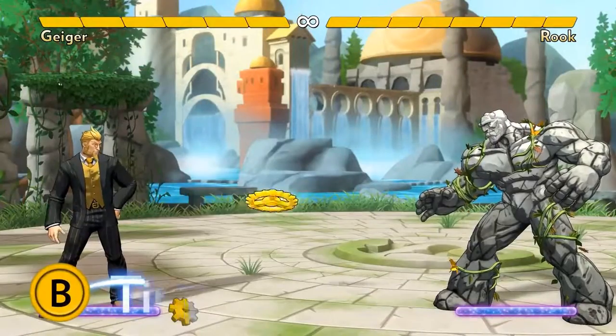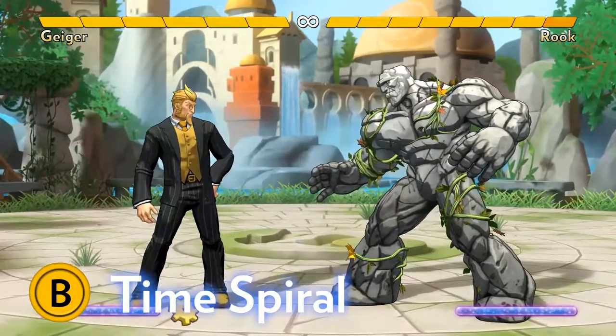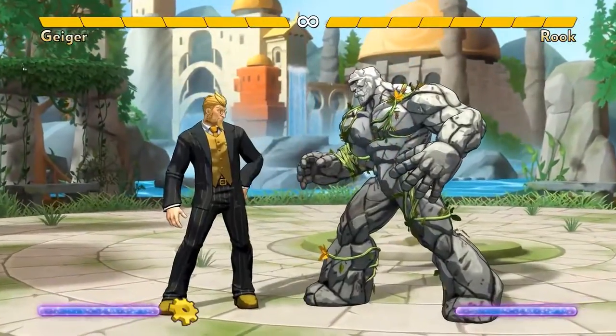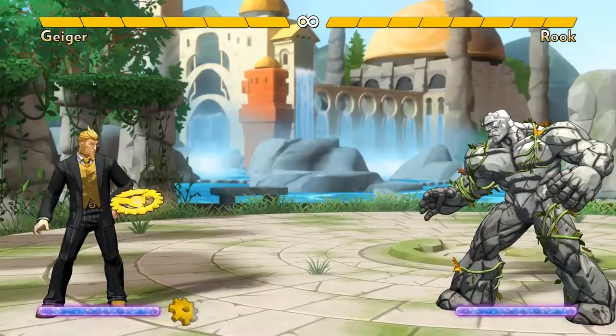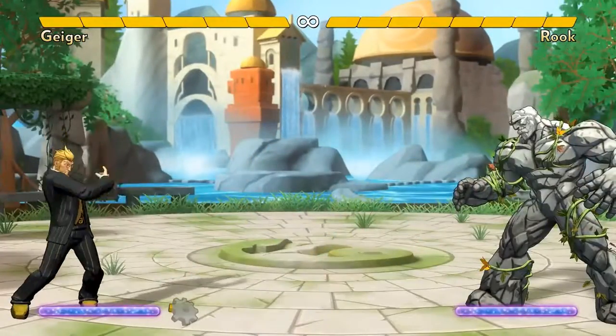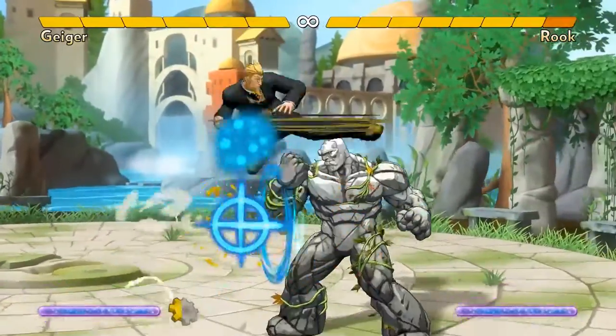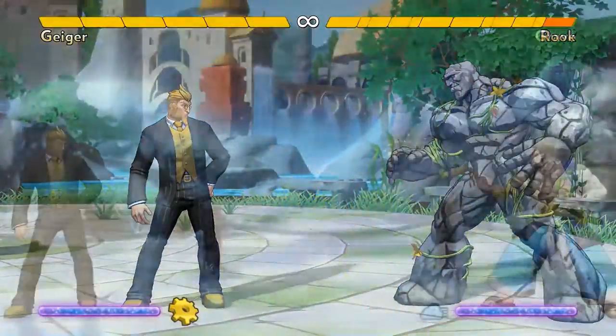His first ground special move is Time Spiral. This projectile gear has an unusually short recovery time, and you can hold the B button down to do a delayed version where Geiger sends the time spiral slightly into the future. By delaying your projectile, it lets you fully recover by the time it travels across the screen, so you can follow it and threaten combos or block strings.